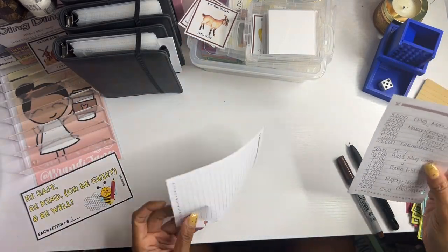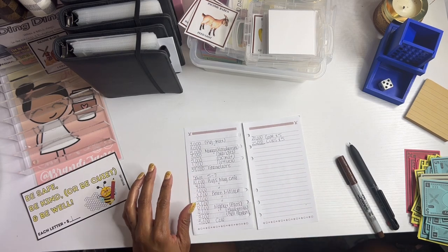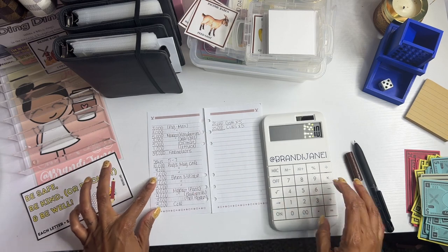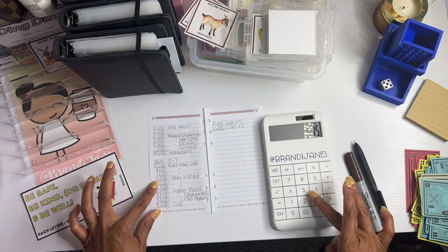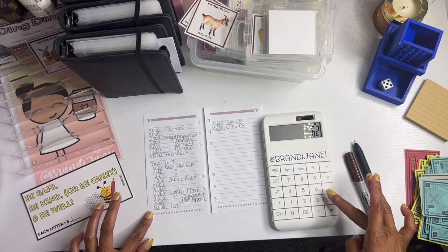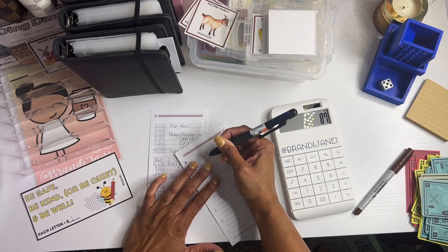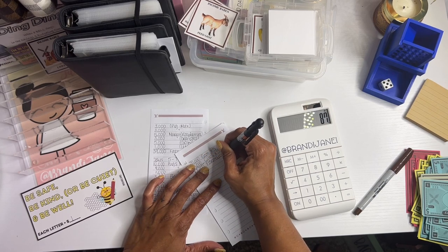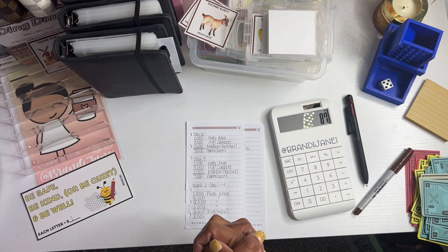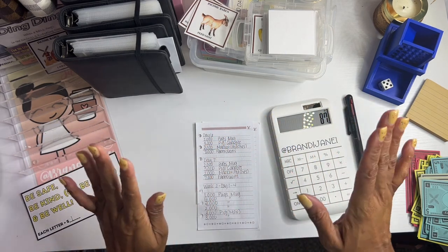For days five through seven, week two, we earned — let me add this up — 10 plus 4 plus 1 plus 3 plus 3 plus 3 plus 6 plus 4 plus 3 plus 5 plus 20 plus 25 equals 87,000 Farmolians! Which means we absolutely have enough to go ahead and play the animal race for week three — I'm super duper excited about that!